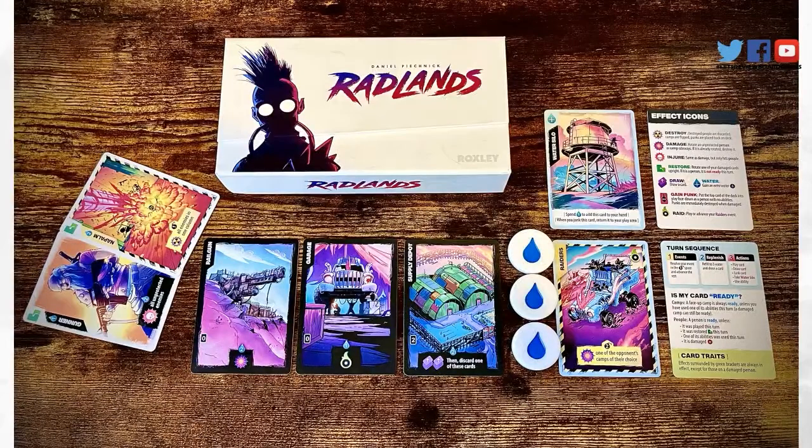The components inside this game are just as beautiful, as you can see here. We've got some of the main camps that you have during the game, as well as some tokens that are required during the game, and some of the base mechanic cards shown on screen to describe what's going on. The main concept of the game is set after an apocalyptic event where water is the most sacred resource.